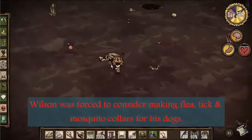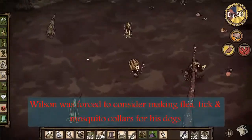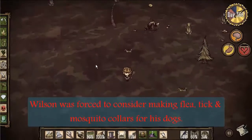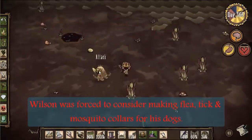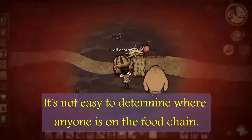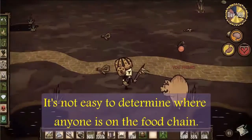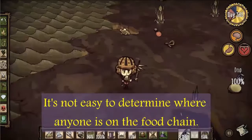Wilson was forced to consider making flea, tick, and mosquito collars for his dogs. Either that or just to calm them down, give them one sharp whack right in the head — between the eyes, preferably. It had become a busy environment. It's not easy to determine where anyone is on the food chain anymore. And it will be forever funny watching a pig get stuck in the ass.